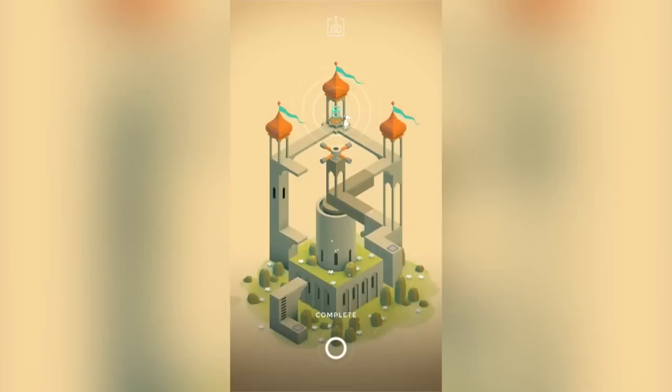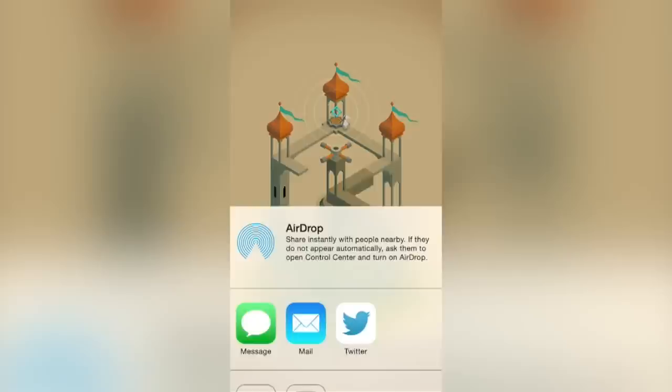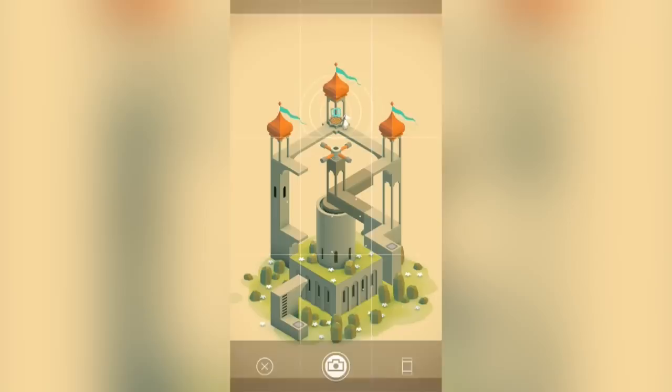We delivered the magical cube to the top of the building. There's a picture here — oh, we can take a picture. This is a very beautiful thing and we can share it on messages, whatnot. Let's message Jacob. I just totally gave away your phone number. I'm recording now! Wish you were here. This is for Instagram, I feel. Complete. Perfect.